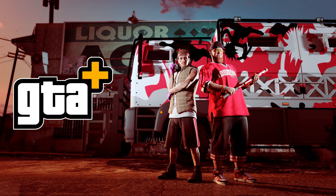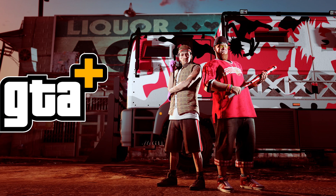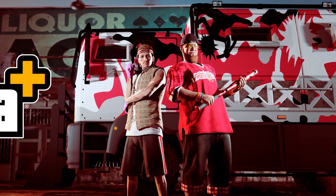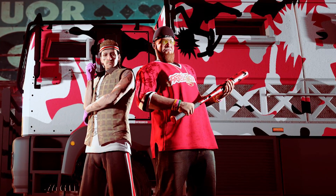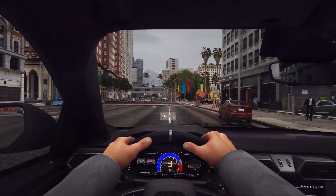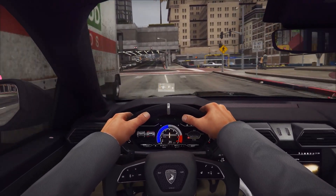Let's move on to the new GTA Plus photo from the newswire showing the Brickade 6x6. We get a new angle of it with the Liquor Ace store in the background and the Brickade with customized features. There's a symbol in the upper right-hand corner of the Brickade — that's the same symbol that Dax has on his clothing and below his ear, which is basically a Juggalos symbol. To the left of Dax, there's what's going to be our cook, who will be cooking up in the asset lab or in the Liquor Ace store.